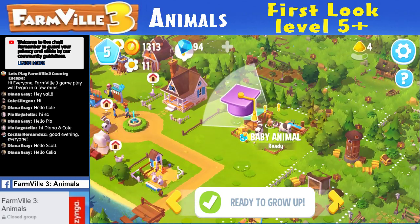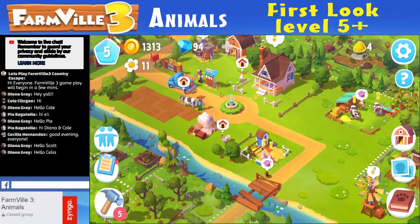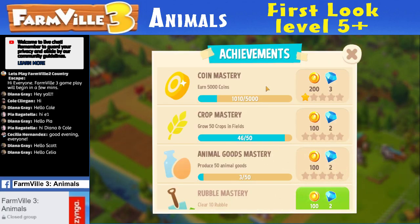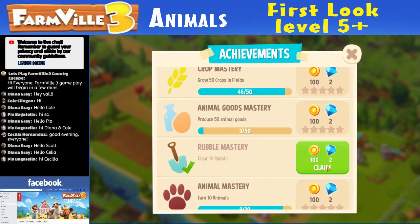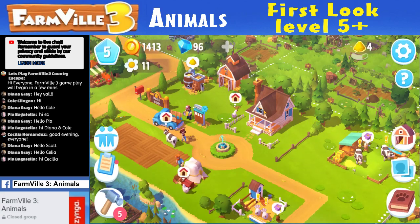We got hay there, Marie. We got conversations happening. Cows running around without homes. We got an exclamation point, let's click that. Achievements — apparently I did my rubble mastery, clearing 10 rubble. I'll claim that. That's a big exclamation mark.